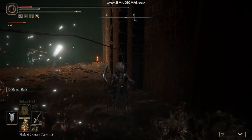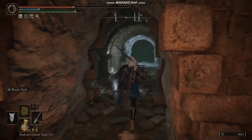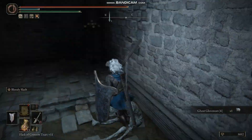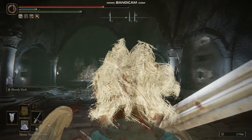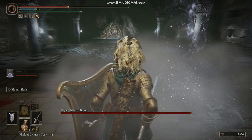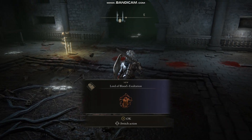You go through the broken doorway and there's a dungeon with ghost spectral soldiers. You'll find a boss called Eskar — a little goblin with two wolves — quite easy to take down. Then you'll get the talisman: Lord of Blood's Exaltation. It's a nice talisman that makes your attack power go up whenever there's bleeding going on, which should be happening fairly often.